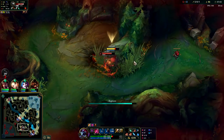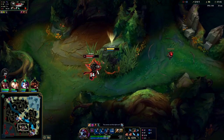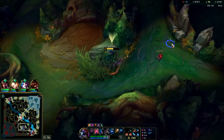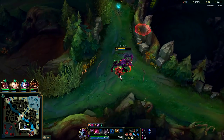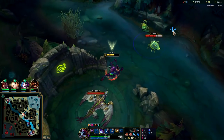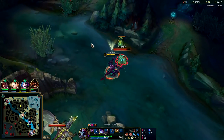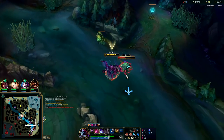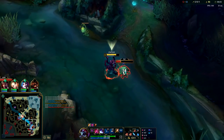Auto-attack W. I actually missed my W, that kind of sucks. Auto-attack E. We got his Flash and all we did was burn our Exhaust. Exhaust is a minute and a half shorter cooldown than Flash — that was actually a really good trade for us. We probably should have saved our R just to R the Rengar, but I was fearing he wasn't going to show up.